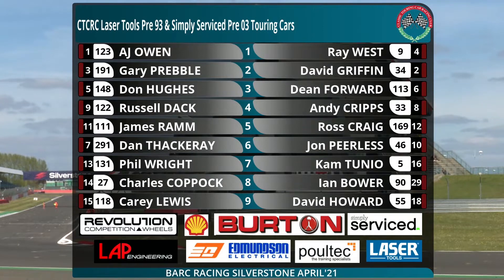Let's have a look at the grid for our next race of the day. This is based on the results of the earlier pre-93, pre-03 race. AJ Owen therefore takes pole in his Honda. Ray West in the Jägermeister BMW alongside him. Second row Gary Preble Honda, David Griffin BMW, although we didn't see David Griffin in the classic Thunder race.